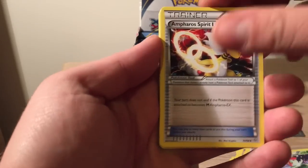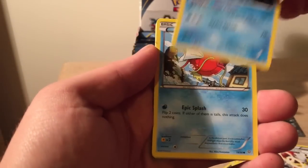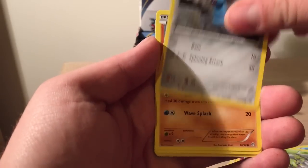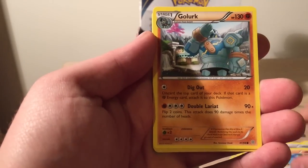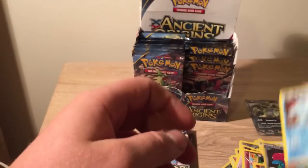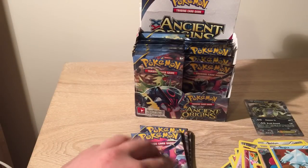Velossom, Ampharos Spirit Link, Vaporeon, Magikarp, Spinarak, Beldum, Whirlipede, Golurk, Porygon 2, Reverse Holo Regi-Ice. Nothing too special there.